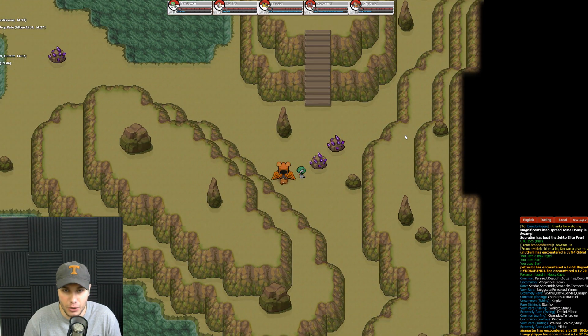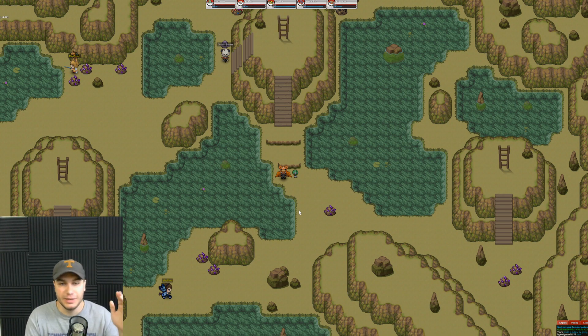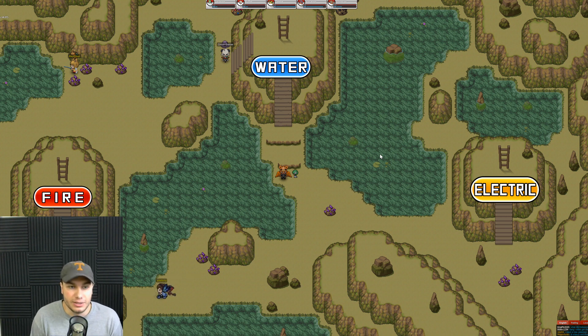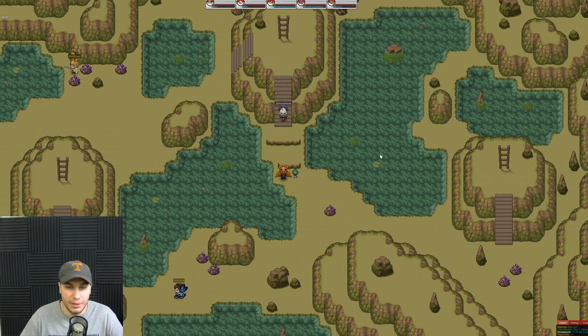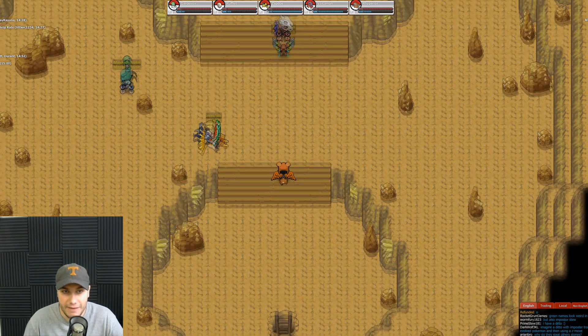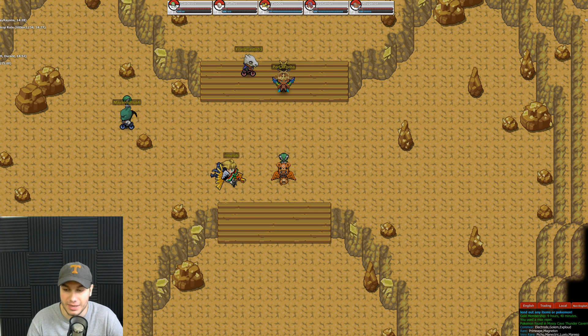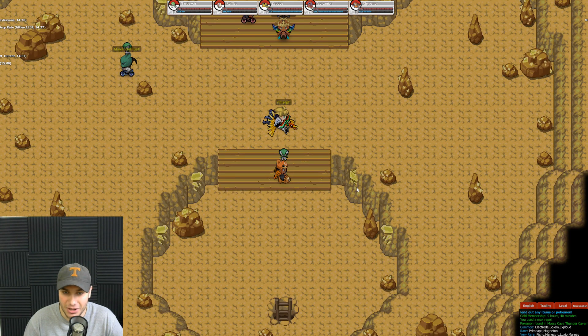On the map you can see we're split into three different sections: an Electric Cave, a Fire Cave, and a Water Cave. Each one has a different legendary inside it. The legendaries you can catch in this cave are Entei, Raikou, and Suicune. This first cave is the Electric Cave, where you can find Raikou. Other Pokémon that spawn here include Electrode, Golem, Exploud, Primeape, Magneton, Pichu, Manectric, Luxio, and Marill. The ERs are Elekid and Helioptile, and the legendary is Raikou.